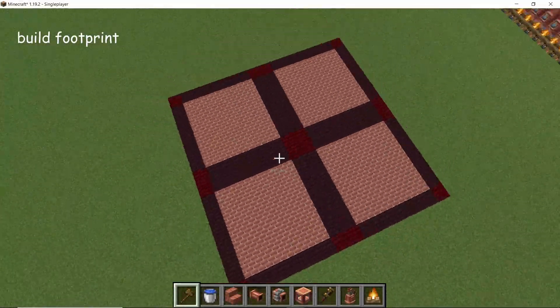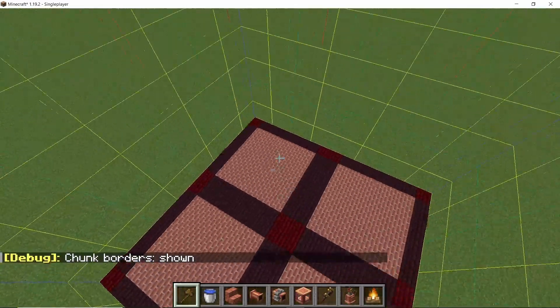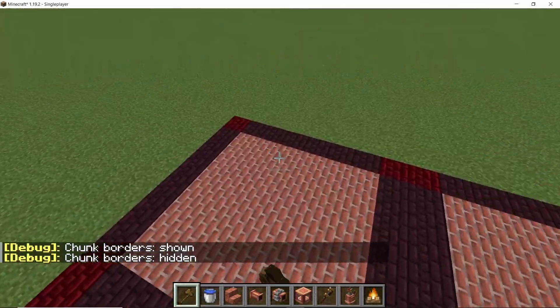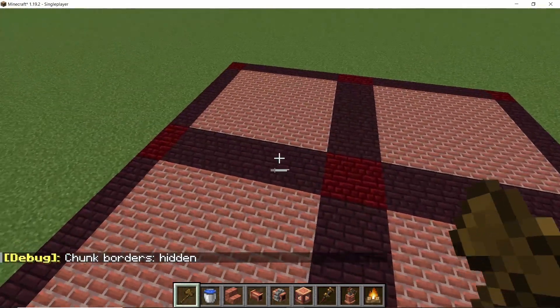This entire build fits perfectly inside a single chunk. The build is going to be mirrored both on the x-axis and the z-axis, so the entire area is divided into four equal parts.